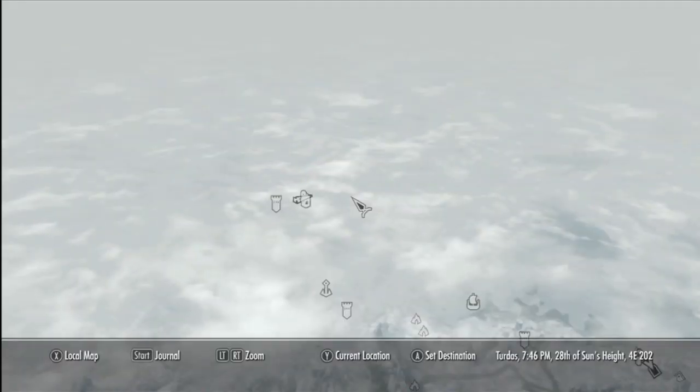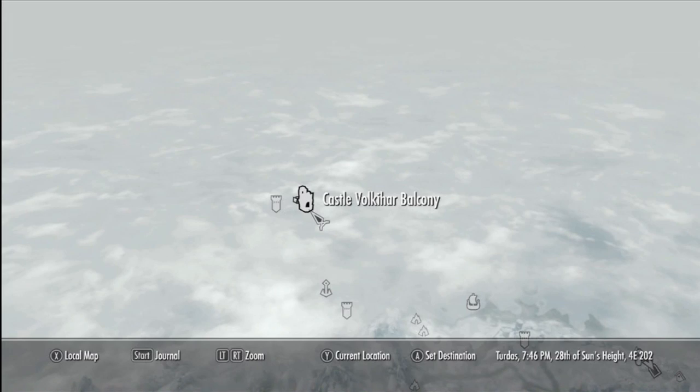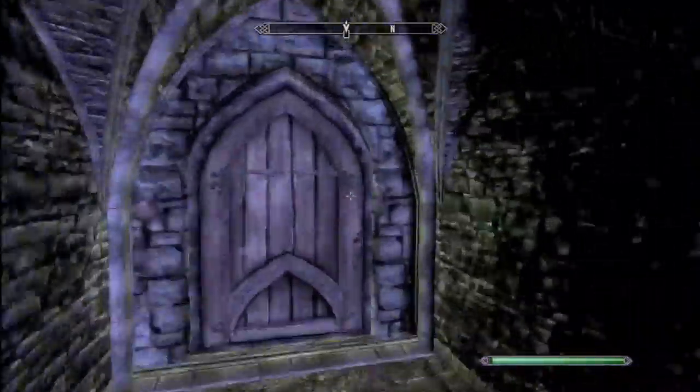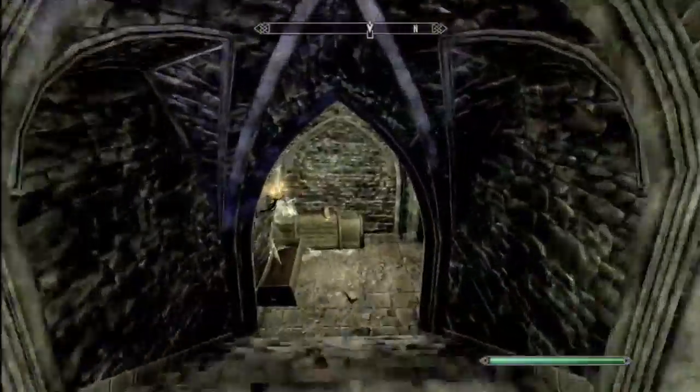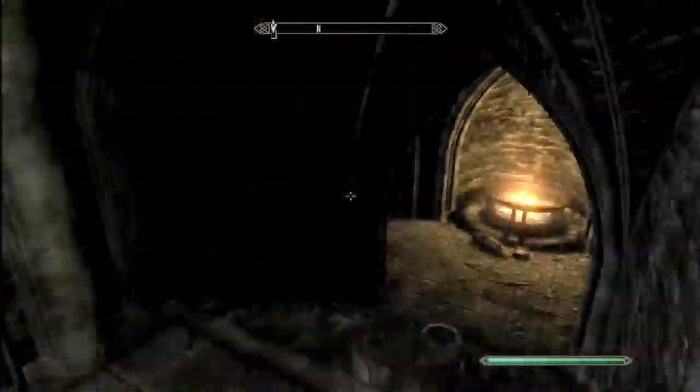Today I'm going to be showing you where exactly you can find Vampire Royal Armor in Skyrim's new expansion pack, Dawnguard. What you're going to want to do is fast travel to the Castle Volkihar balcony. If you haven't discovered this yet, you're going to have to go there the long way — through the front of the castle, as shown in my other video.